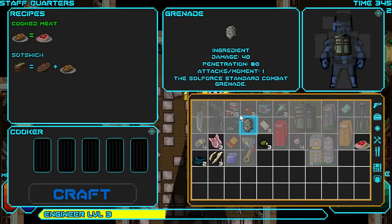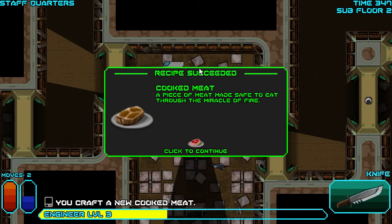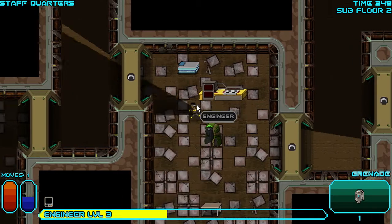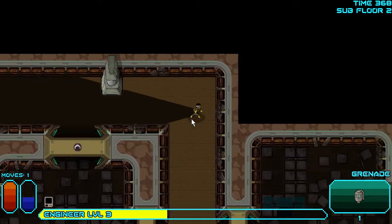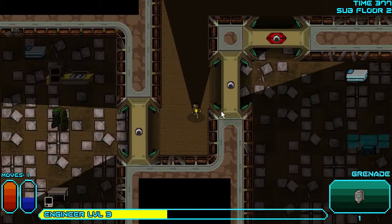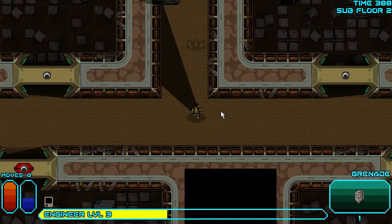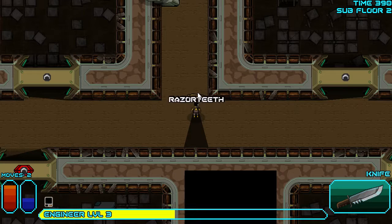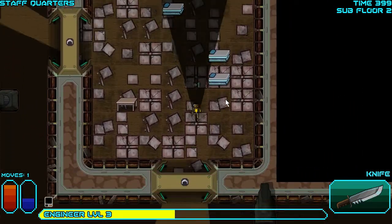I'll try to cook something with the cooker. I've got a steak now. I'm definitely going to get more enemies around. I didn't check my weapon, which was stupid. I need to get the knife back because I can't just go ahead throwing grenades.